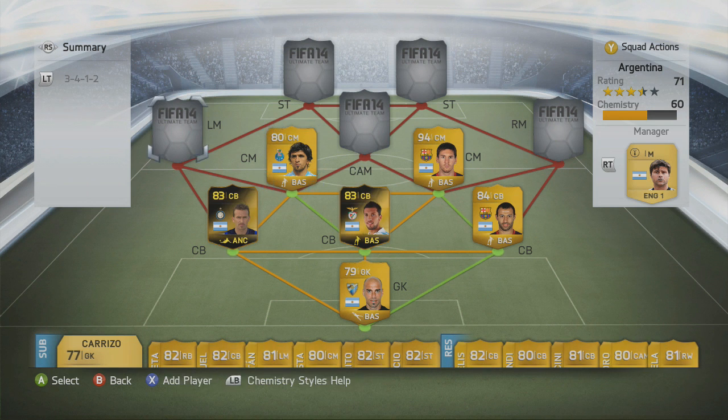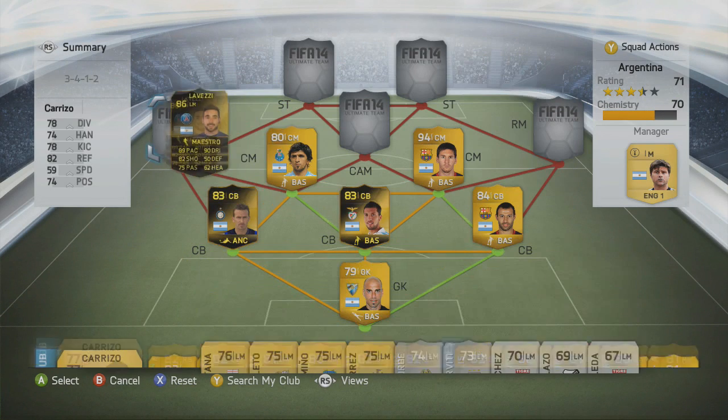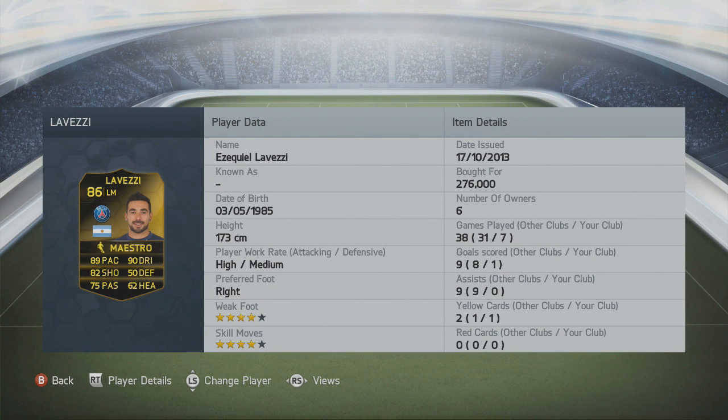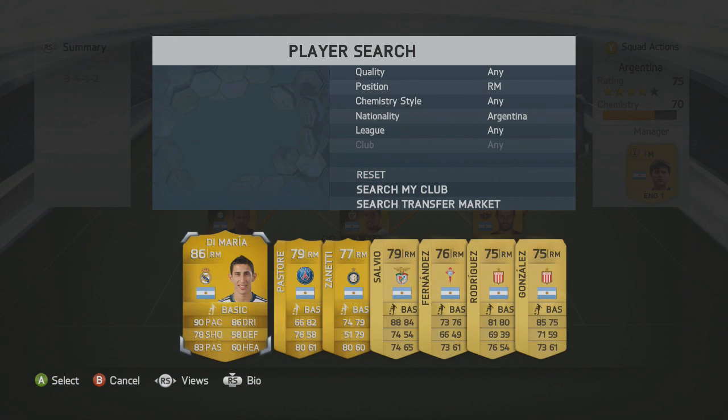Moving on to the left side, we have in-form Lavezzi — we've had him in a squad builder before, he's an absolute tank. We put the Maestro chemistry style on him. We paid 276k for him on Tuesday evening, and in seven games he's got one goal — four-star skills, four-star weak foot as well.